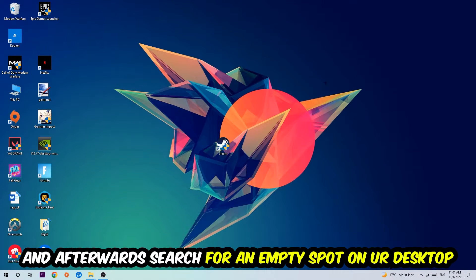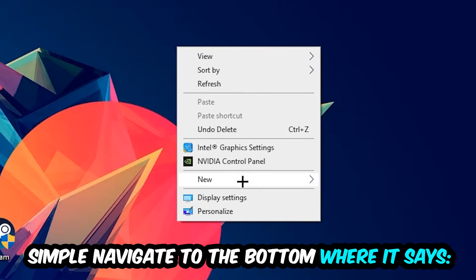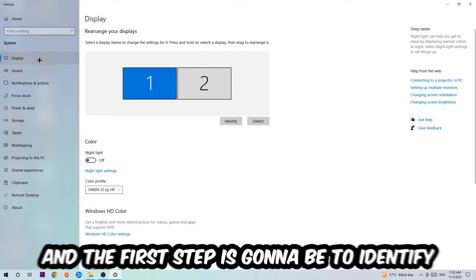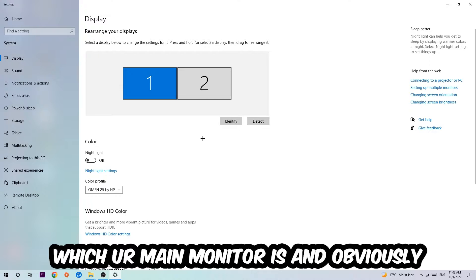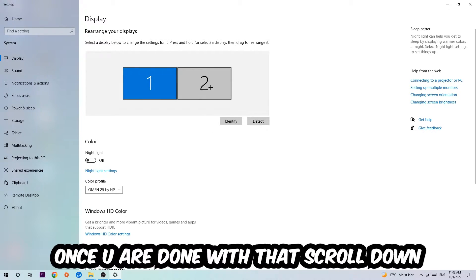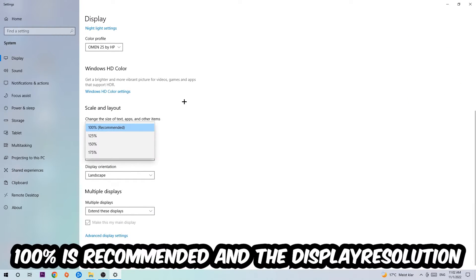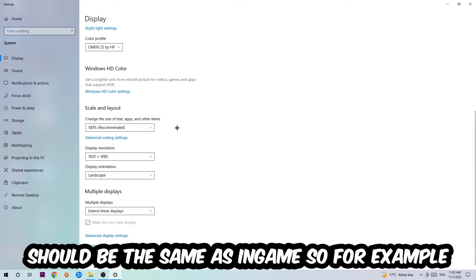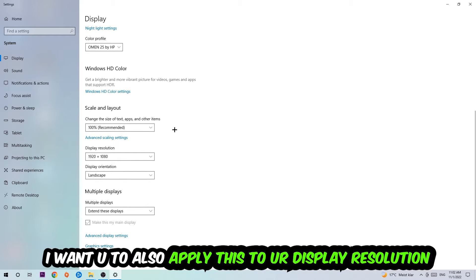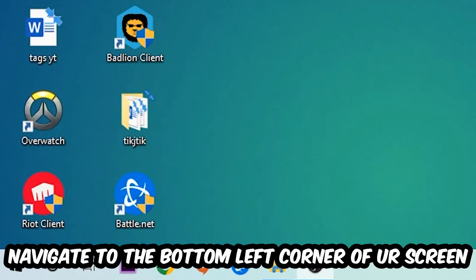Next, find an empty spot on your desktop, right-click, and navigate to Display Settings. Under Display, identify which monitor is your main one — this applies if you have more than one. Scroll down to Scale and Layout and change the size of text and other items to 100% as recommended. The display resolution should match your in-game resolution — for example, if you're running 1280x720 in game, apply that same resolution here as well.